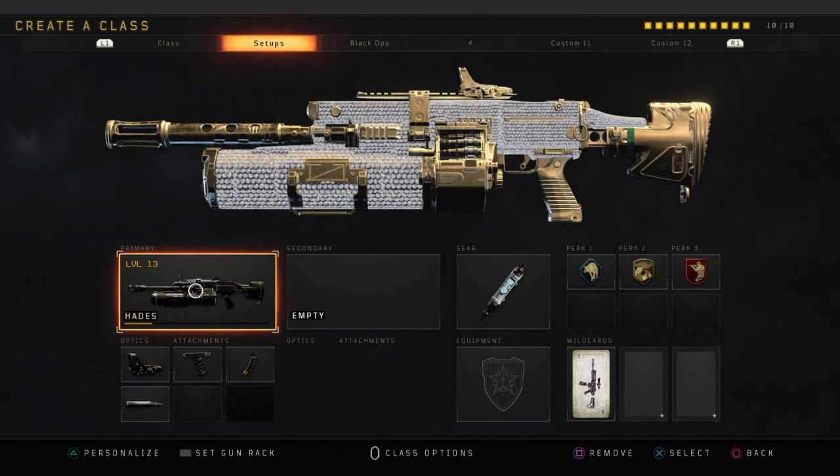Overall I feel like the Hades is slept on — it's definitely one of the better LMGs in the game. There is the Titan and the VKM, but I feel like this one is honestly right below the Titan and a little above the VKM. They're neck and neck right now because the Hades has such a high rate of fire that it can compete at any range — up close against SMGs, and at long to medium range as an LMG. All around just a very good gun, I highly recommend you guys give it a shot.